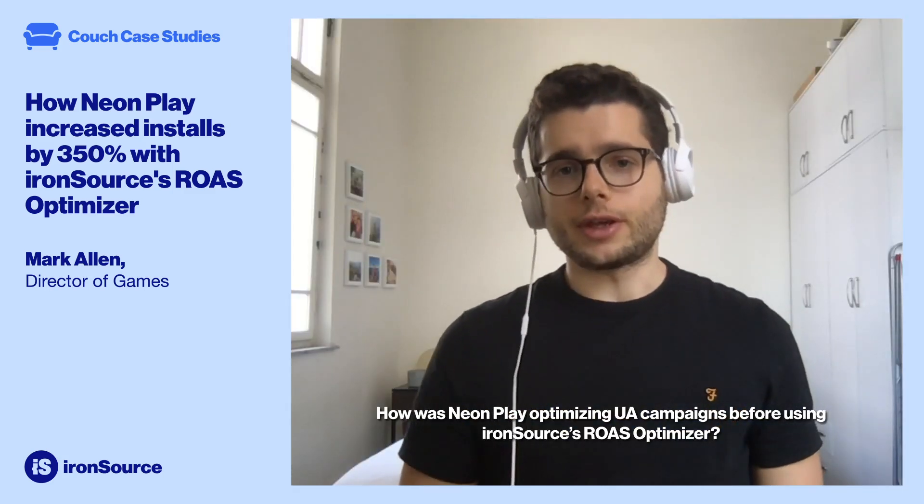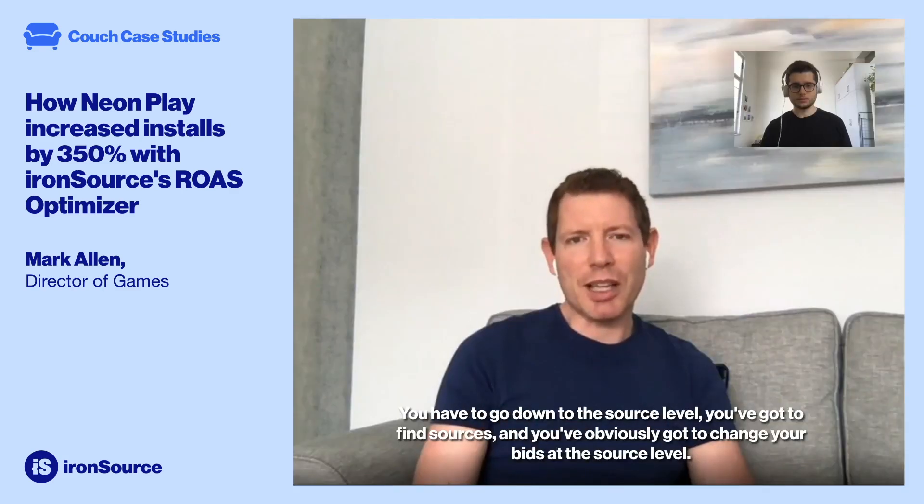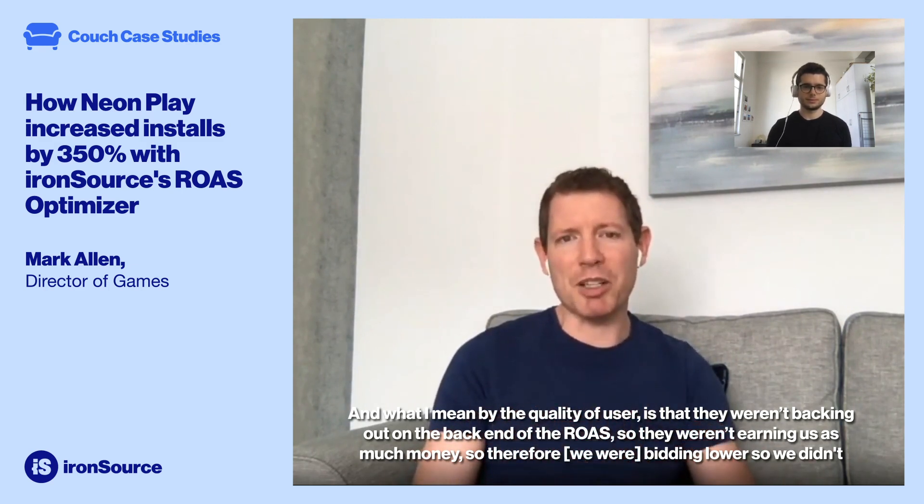How was NeonPlay optimising UA campaigns before using IronSource's ROAS optimiser? To go down to the source level, you've got to find sources and you've obviously got to change your bids at the source level. We were trying to be overly simplistic to make life easier for ourselves. So we're trying to bid higher on idle games because our game's idle. We're trying to be a little bit lower on hyper casual games because we found the quality of users there weren't quite as good. What I mean by quality of user is that they weren't backing out on the back end of the ROAS — they weren't basically earning us as much money, so therefore we were bidding lower so we didn't lose any margin.